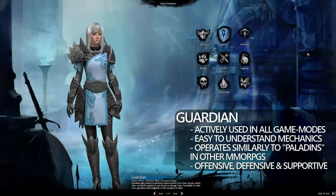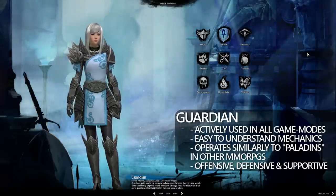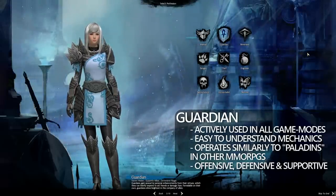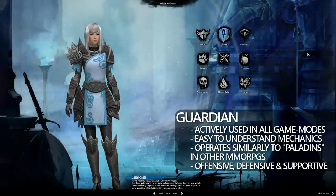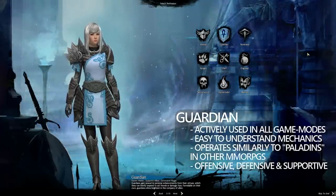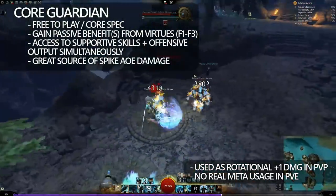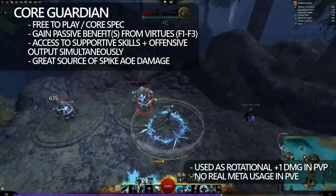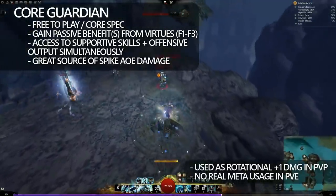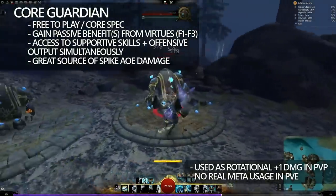Now let's look at Guardian. Guardian is actively used in all game modes, easy to understand, and operates similarly to Paladins in other MMORPGs. Via use of all the specs, Guardian can actually be offensive, defensive, and it can play a support role. I have included core Guardian footage here. The sad thing is that core Guardian doesn't really see play outside of PvP. It essentially just exists as a rotational damage source in PvP, with access to a lot of anti-condition output, as well as high power burst and teleportation skills.